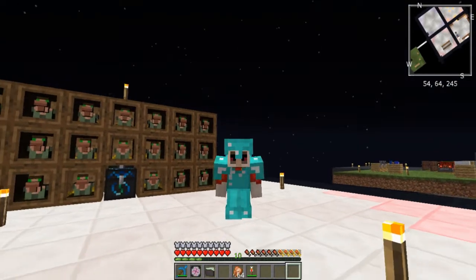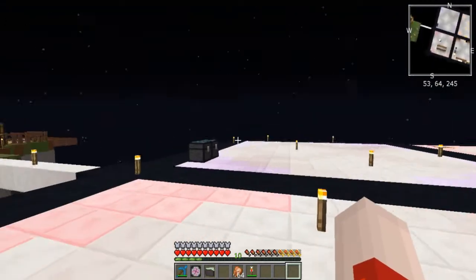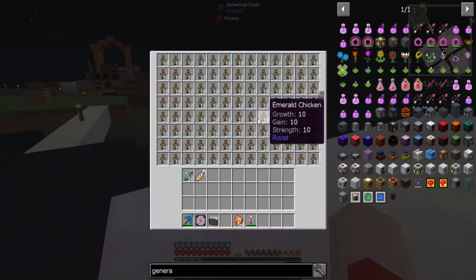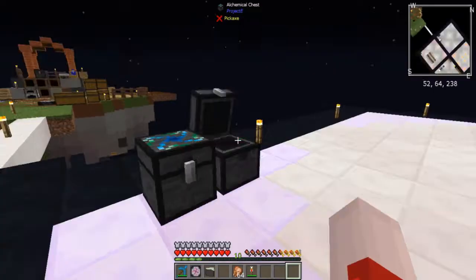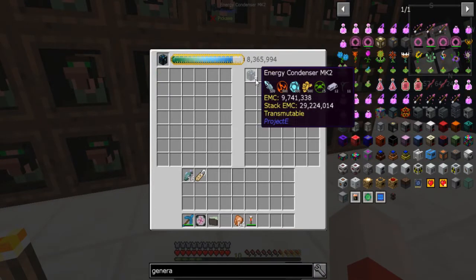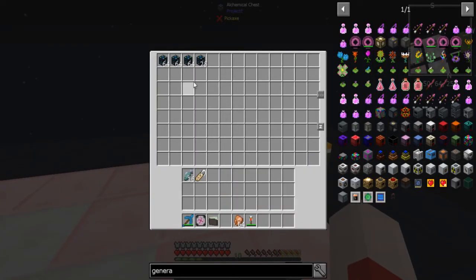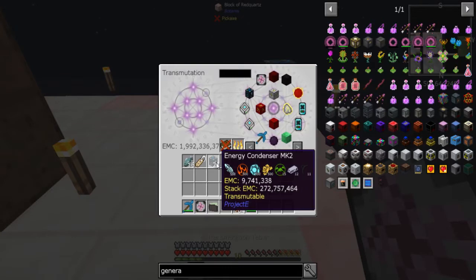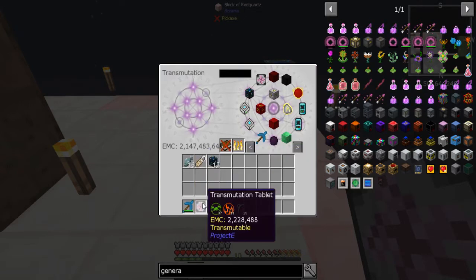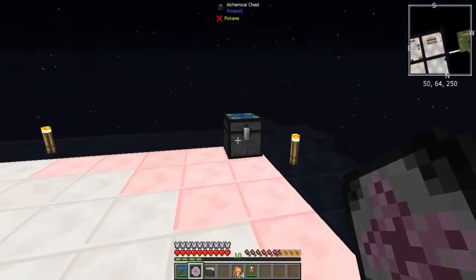Hello, this is Glowing Golem, and welcome back to another episode of FTB Sky Adventures. I got rid of these chickens because I now have essentially two alchemical chests full of emerald chickens — that is all I'll ever need for every optimization thing ever. I upgraded this to an energy container and I have them collecting over here, but I ran into a problem: I've hit 2 billion, 147 million, 483 thousand, 647 EMC and I cannot go any higher.